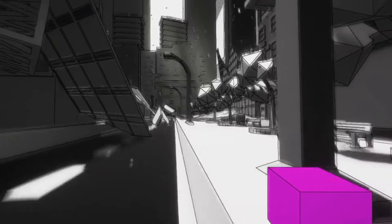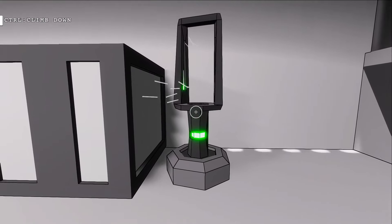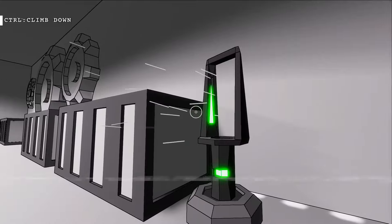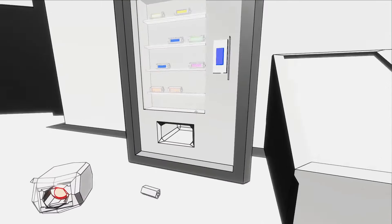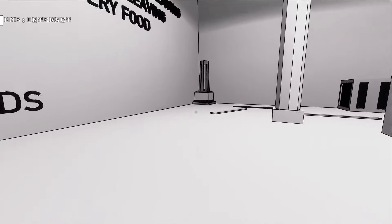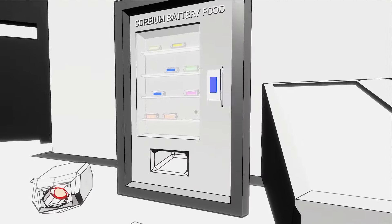Okay that took way longer than it should have — I don't know how to make 3D models, alright. Anyways, the interactable objects have been added, including Corium-powered fans, Corium battery vending machines, interactable Corium charging stations, hologram computers, and interactable lamps. These Corium-powered machines are extremely easy to spot because Corium is the only colored object in the entire game.